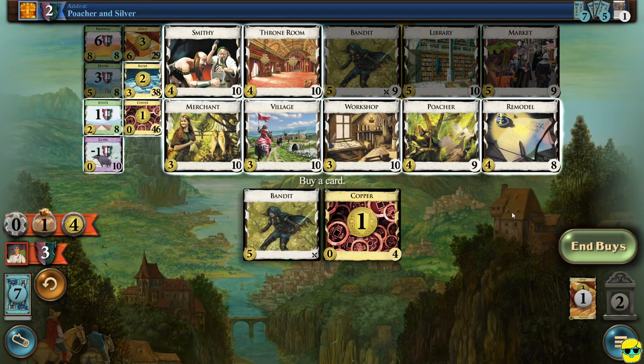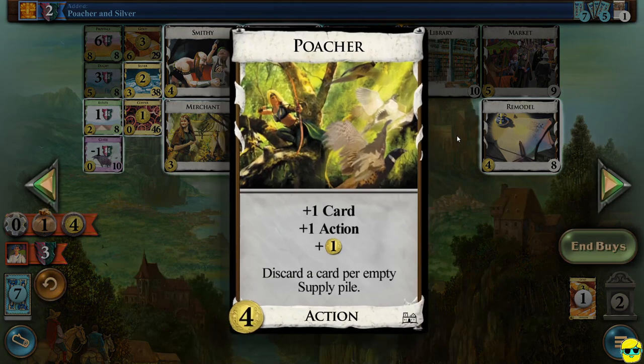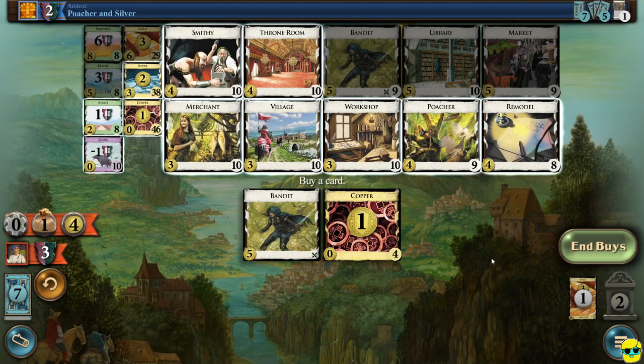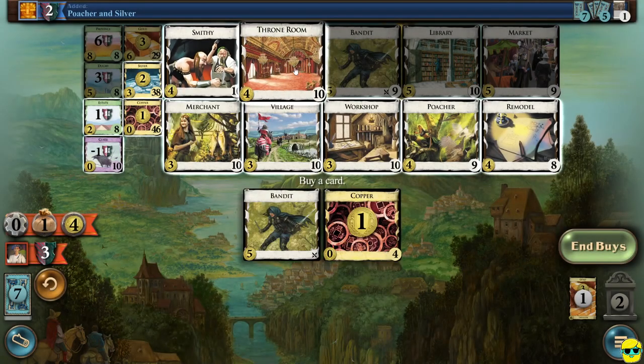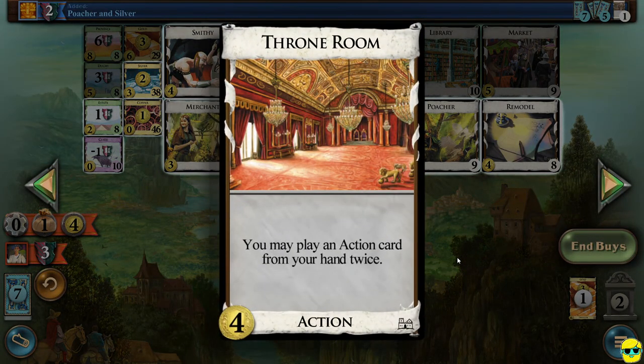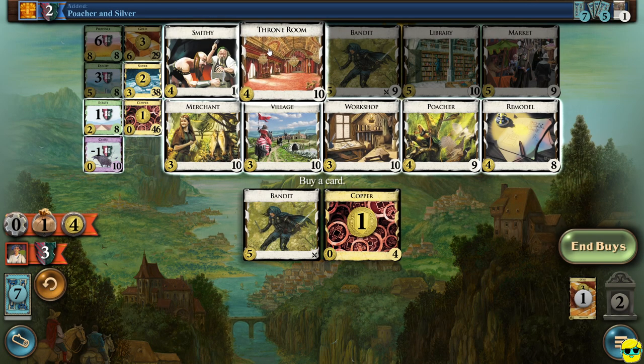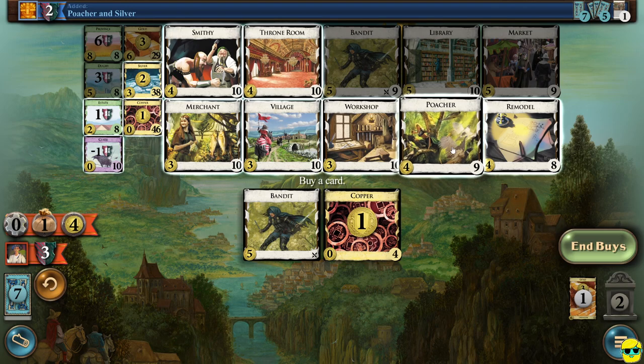I'm going to play these and we have four money. With four money — poachers are very good. Poacher says you get to draw a card, you get an action, and you get a money. So it's basically like a market without the extra buy. However, if there are empty cards in the supply pile as the game goes on later, you have to discard cards when you play her. Smithy is just draw three — fantastic. Throne room would let us bandit twice, which is absurd, but the only problem with throne room is if you draw it by itself, it does nothing — it's kind of a dead card. So I'll take a poacher.